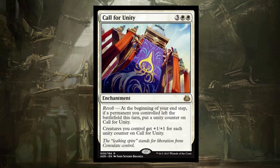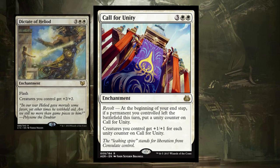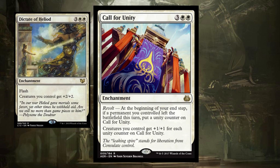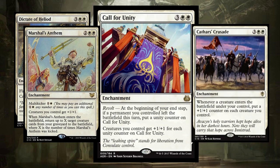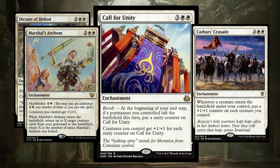Call for Unity is an Anthem effect that can be very powerful, but it's really slow. It gives you counters at the end of each turn. Compare that to Dictate of Heliod, which has never been a stellar card, and it takes Call for Unity a little while to just reach Dictate's +2/+2. There are a lot more powerful cards if you're looking to pump up your team — how about Marshal's Anthem, which gives your creatures +1/+1 but also brings things back to the battlefield? Or if we're trying to put counters on stuff, Cathar's Crusade makes your creatures gigantic with no hoops to jump through.